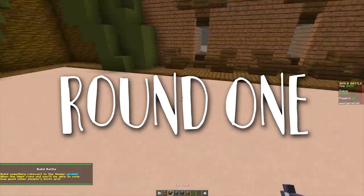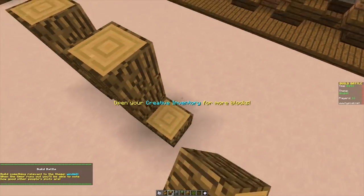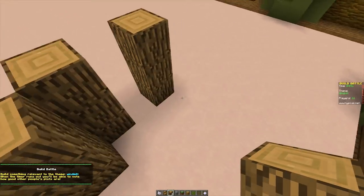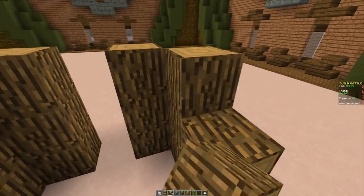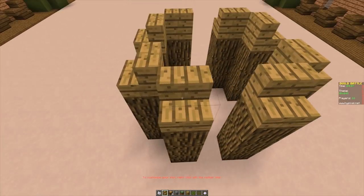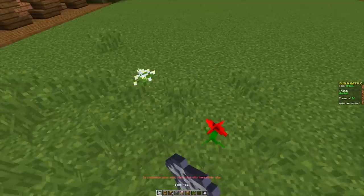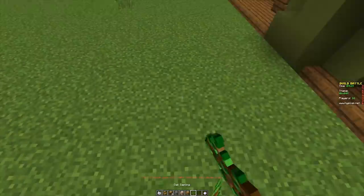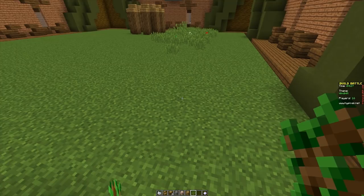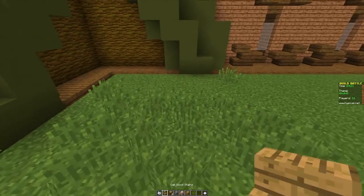For this first round we've got to build ourselves a windmill, which is just great because I can easily put together any kind of building. Just don't tell me to build a whale or a donkey - I struggle with those things. Let's throw in some grass while we're at it; it makes everything look so much better. We only have five minutes so let's just go for simplicity this round.